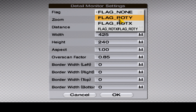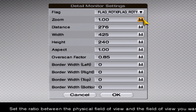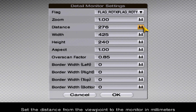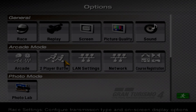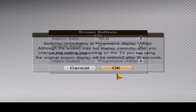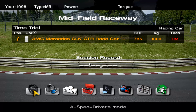The only one I'm still curious about is Flag Rotate X / Rotate Y — I have no idea what that means. I have my Overscan Factor set to 0.85, so let's go ahead and change the screen resolution, then go into a race and see what it looks like with the Overscan Factor set to 0.85.